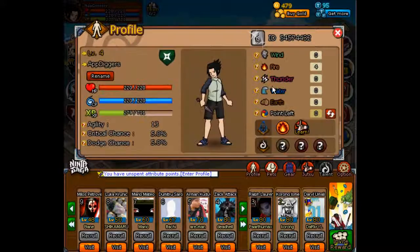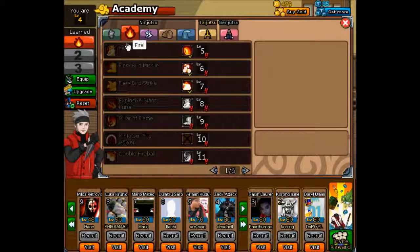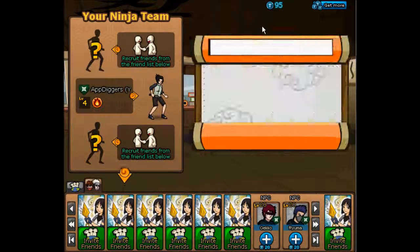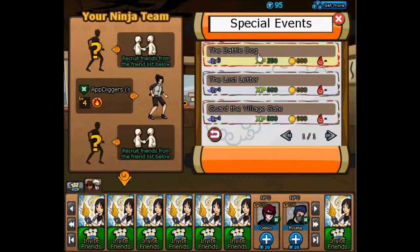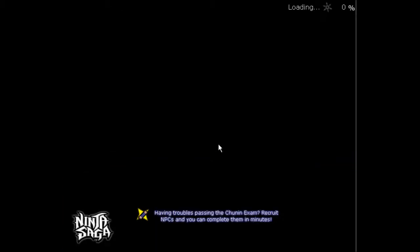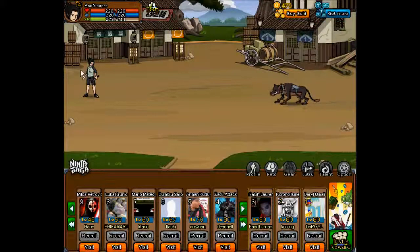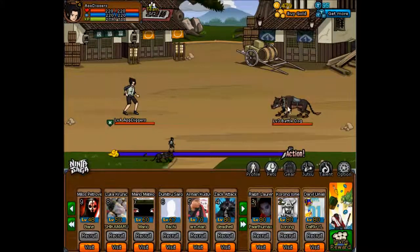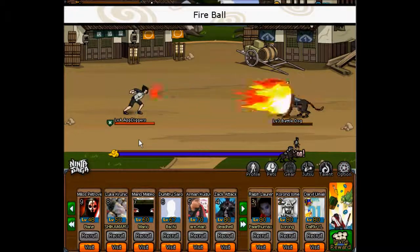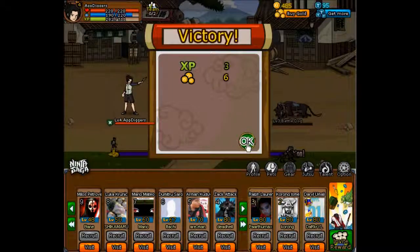I'll be showing you guys how all that works and we're going to move along. Nothing to learn right now — I'll just be waiting for the next level. We've got special events. Level 4, level 3 — alright, we'll go with this one. This is just a basic fight that happens all the time here, but with different characters whose appearance can vary. As I said, you can customize your character. I'll be using my fireball right here — that's how it works, just one hit and the dog is done.